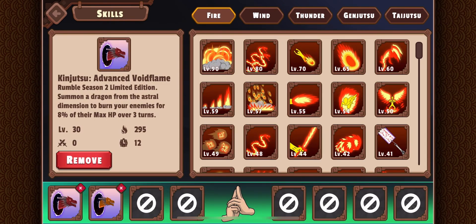Now let's see the Jutsus. First, we have the champion and top 10 advanced Jutsu, King Jutsu: Advanced Void Flame Dragon. It burns all your enemies for 8% of their maximum health over 3 turns, so that's a total of 24% of your enemy's full health. Plus it's an AoE Jutsu, affecting all your enemies — a pretty good Jutsu, perfect for the upcoming PVE release.